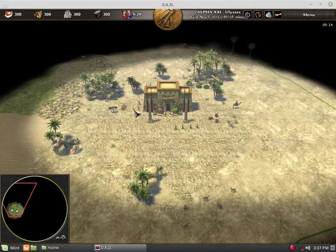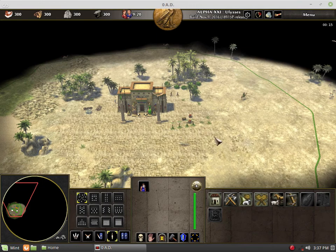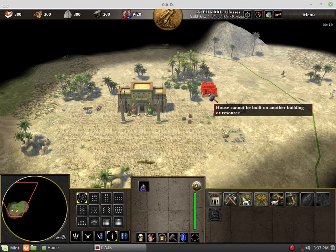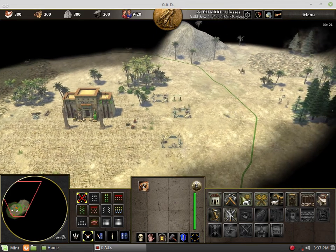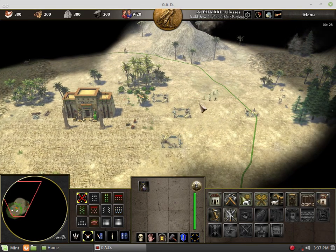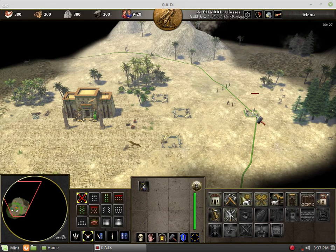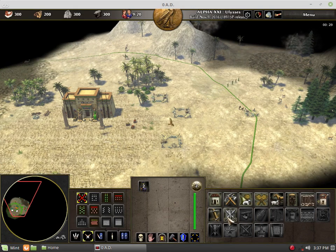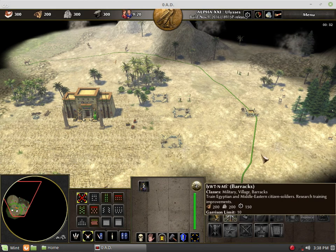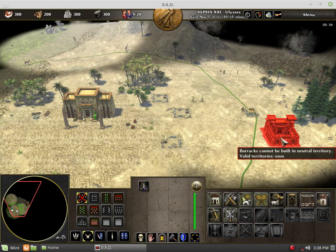I'm here to explain how capturing works, but since it's closely tied to the territory mechanic, I'll talk about that first. A player's territorial boundaries define the extent of his or her base. That means everything inside your lines practically belongs to you. You can build your storehouses and farmsteads nearer to the resources within it and place your defensive structures to further cement your borders.